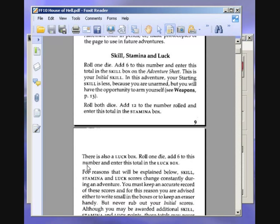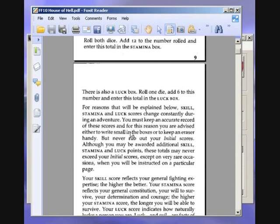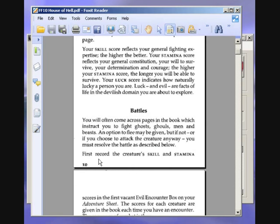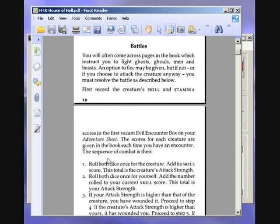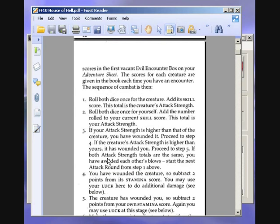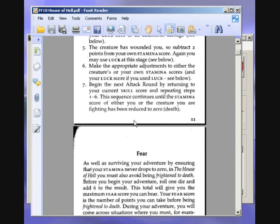This is the interesting thing in this book — there's a fear score. As well as surviving your adventure by ensuring that your stamina never drops to zero, in the House of Hell you must also avoid being frightened to death. Before you begin your adventure, roll one die and add six to the result. Hopefully we get a really good score here, because you need a high fear score — anything lower than nine will mean you probably die. I'll need to roll a three or more, otherwise I don't think it's possible to complete the game.